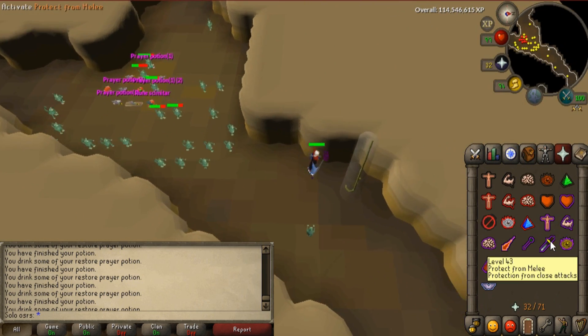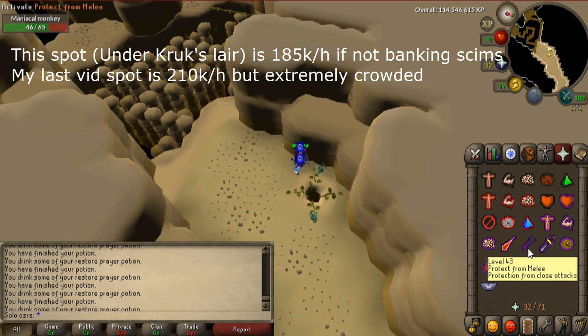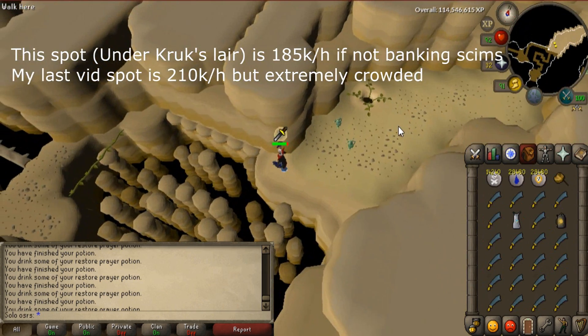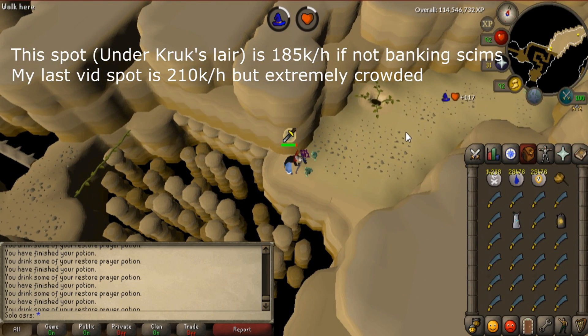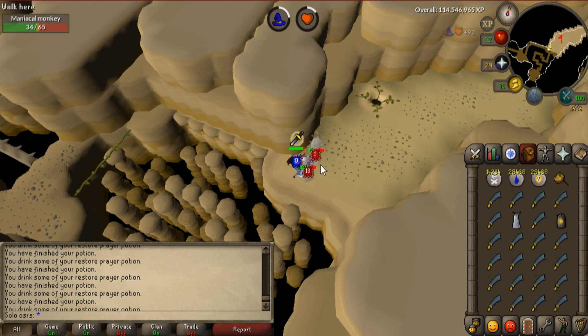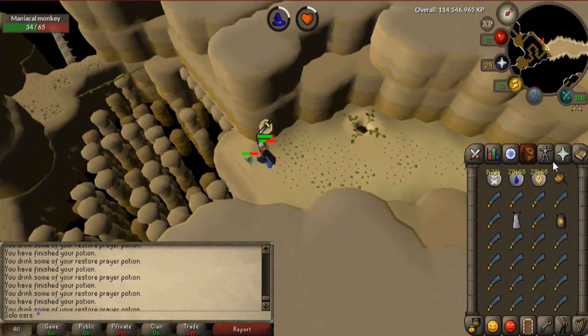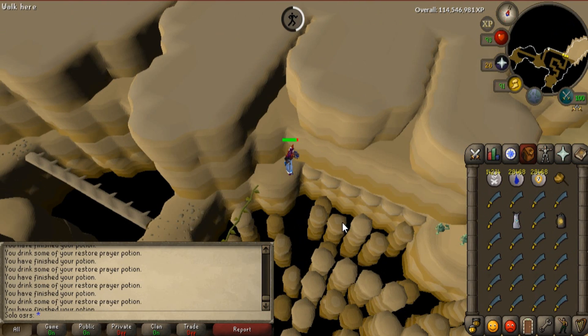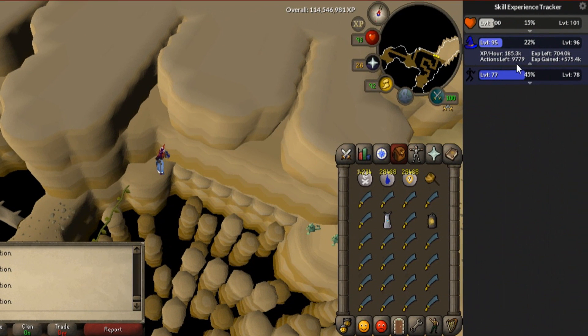This is a new spot — not one I found, but the one I originally wanted to review. This is not the one I showed yesterday because yesterday's one is absolutely packed. There are so many people doing that spot, like two people per world, so it's impossible to do anything in there. This spot only gives around 185k experience an hour AFK instead of 210k, so they're similar but not as much.